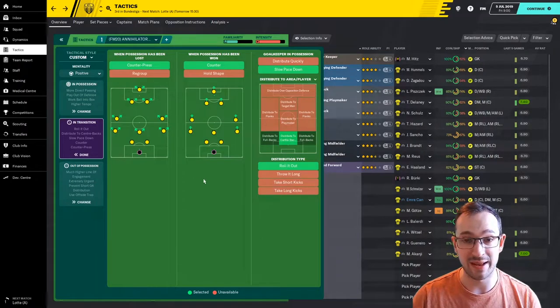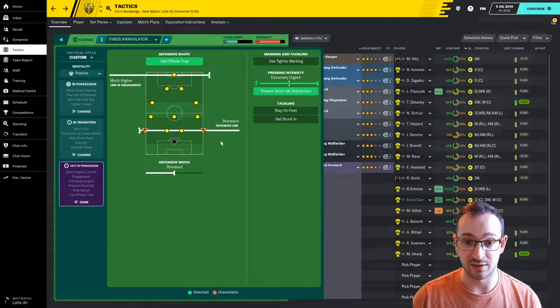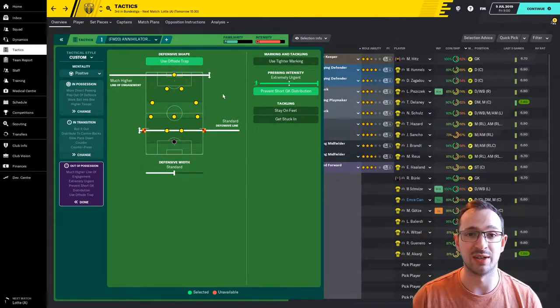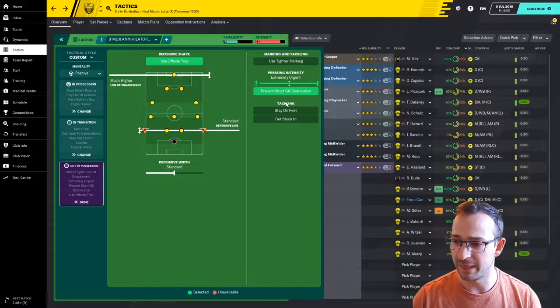In transition: counter press, slow down pace — so they want you to get the ball and counter, but slow it down when the goalkeeper's in possession. Don't go running around, everyone get back in position. Your goalkeeper has been tasked to just roll it out to your centre backs. When you're out of position: standard defensive line — weird, you'd normally see that pushed high up in most attacking tactics, but this isn't an attacking tactic, it's a positive mentality tactic. Standard width for defence and a much higher line of engagement, so even though you are sitting back in defence, your attacking players are higher up the pitch just in case you get that sneaky little counter going. You're not even using tight marking, get stuck in isn't on. Prevent short goalkeeper distribution and extremely urgent pressing intensity — so you are trying to get the ball as fast as you can, get it forward, get it done, win the game.